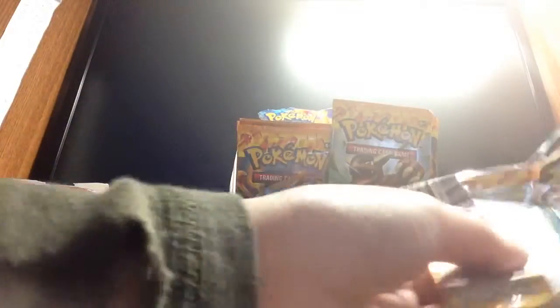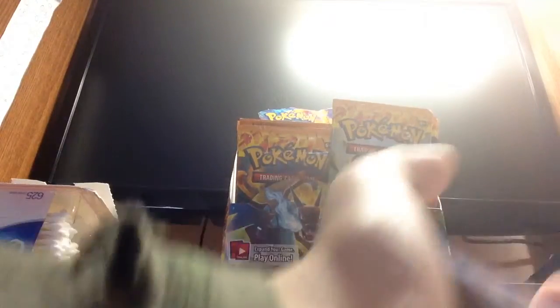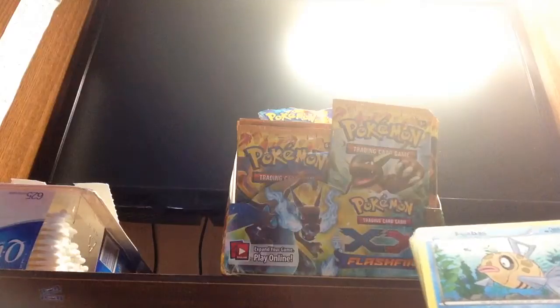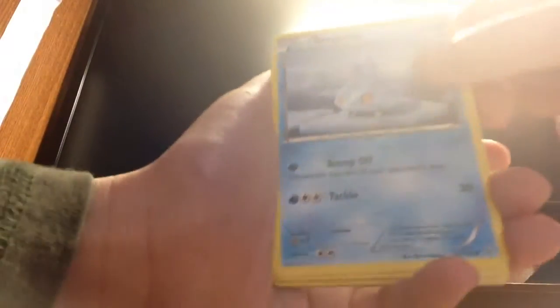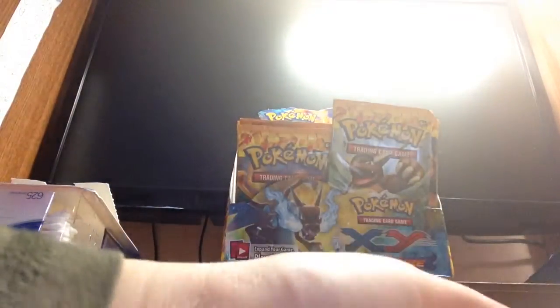Let's open it. Hopefully I get a Mega — that's what I'm aiming for. Sorry about that noise. From this pack we get: Feebass, Bugmite, Caterpie, Pidgey, Helioptile, Fuffu, Sulegoo, Fiery Torch, Binary, and a Non-Holo Meowstic.